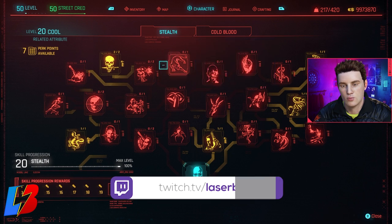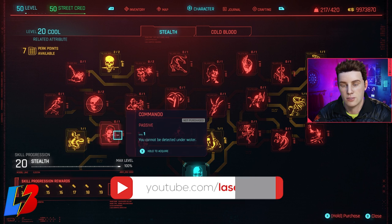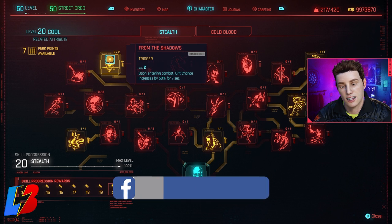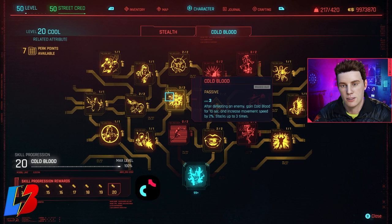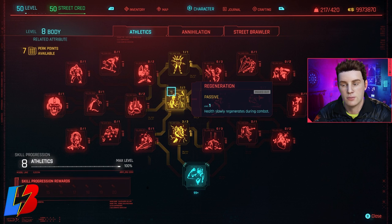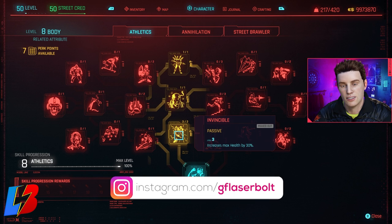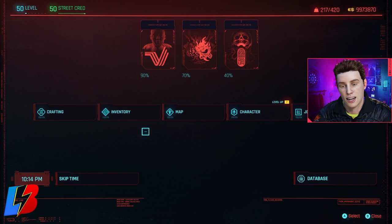For the Cool tree, we're dumping points into Stealth because we're using weapons with poison. Most of the perks here are poison abilities: damage with poison is doubled, deals more damage to human enemies. There's also one that's extremely important — upon entering combat, critical chance is increased by 50% for seven seconds. We're also tapping heavily into Cold Blood for survivability and extra damage output. For Body, we're picking up Pack Mule for carry capacity, in-combat health regen, and Invincible which increases max health by 30%.